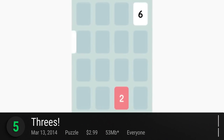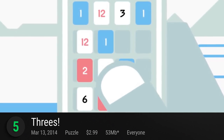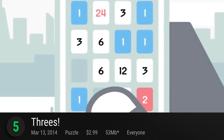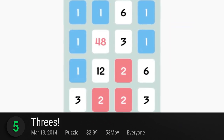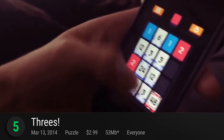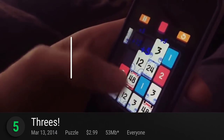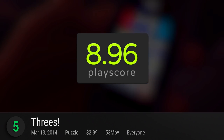For number 5, it's Threes — a number slider puzzle game from Sirvo. It's addicting, easy to pick up, and full of replay value. Combine number 3s and craft the biggest number you can achieve. It's a constant brain-pumping app that's impossible to put down. It has a PlayScore of 8.96.